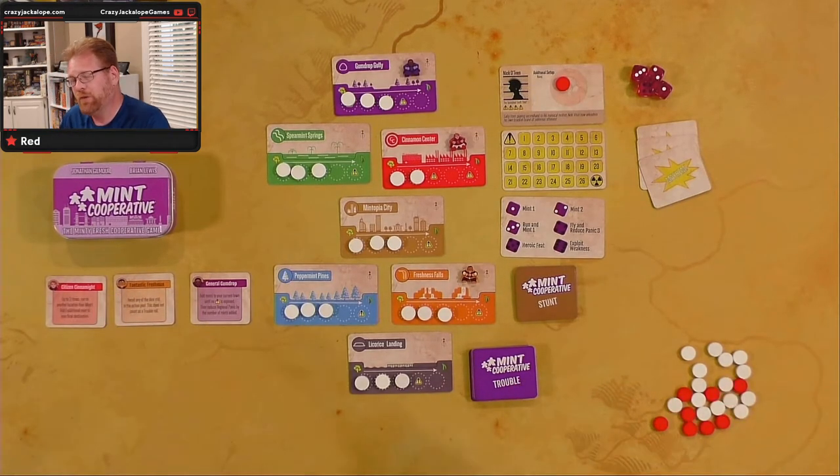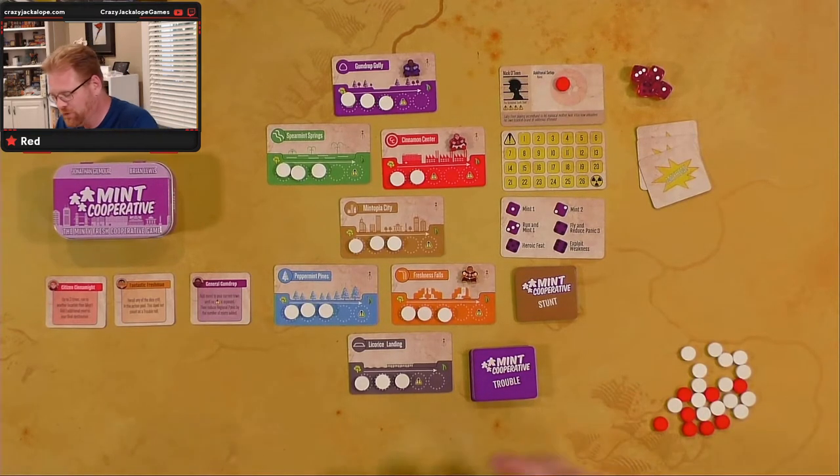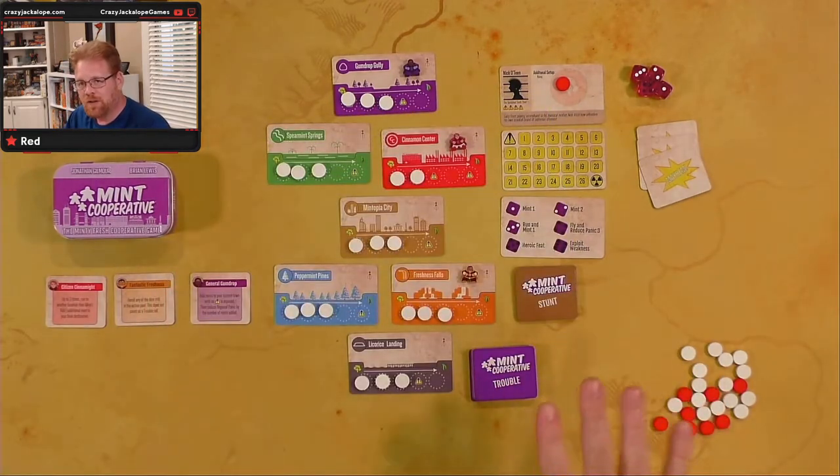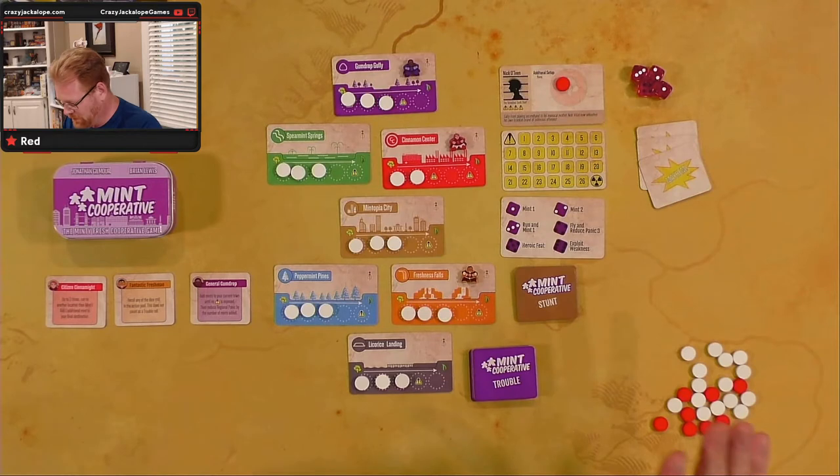Normally you could play three or four players. If you play two players, each person controls two heroes. Solo, one person controls three heroes, so that's what I'm gonna be doing. I've got my little setup sheet here. I've got most of the board set up, not quite all, but pretty close.